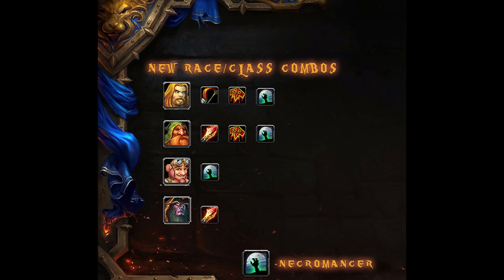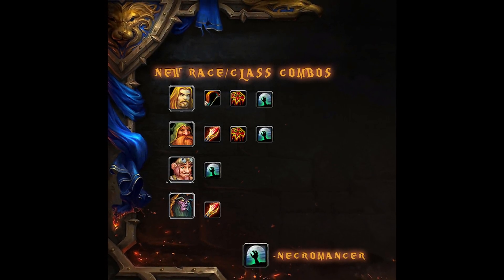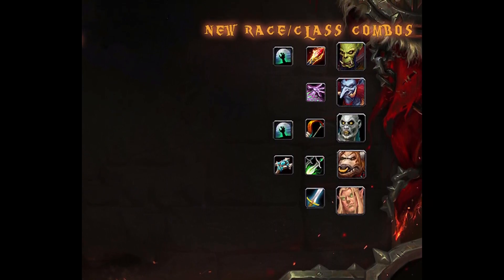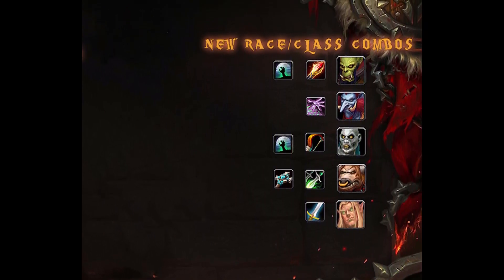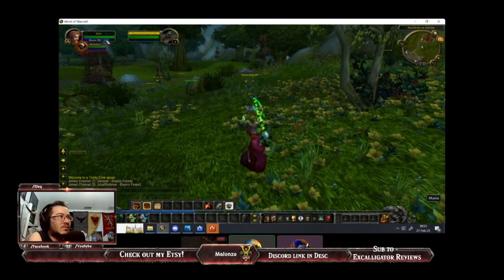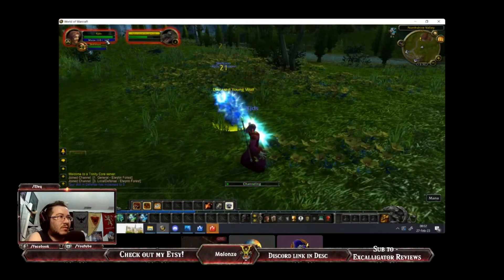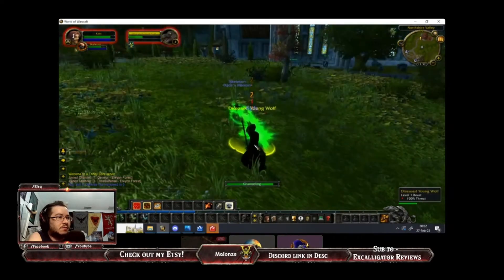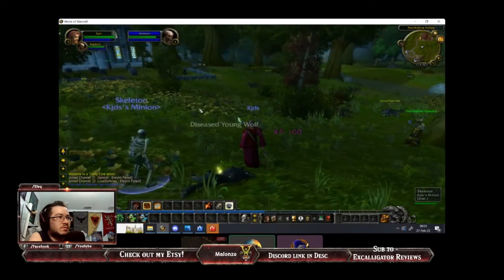Dwarves can be Shaman, Mage, Necromancer, and Warlock. Gnomes can be Necromancer and Priest. Night Elf Mages are in. Orcs can be Mages and Necromancers. Undead can be Hunters, Necromancer, and Paladin. Tauren can be Priests, Rogues, and Paladin. Trolls can be Warlocks. Blood Elves can be Warriors. You're going to see a little bit of Necromancer gameplay in the background — this was during my Q&A with Grommash, who is the head developer. Check out that video, and also check out the most recent live stream with Grommash for all the new information he showcased.